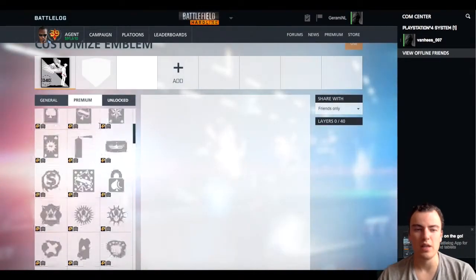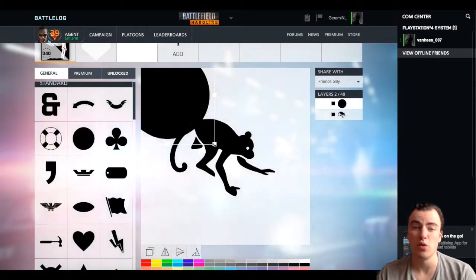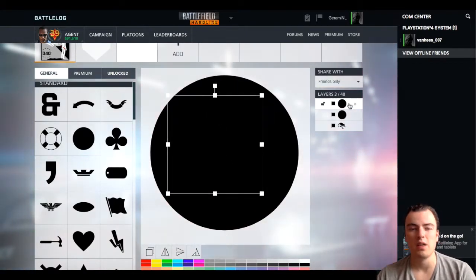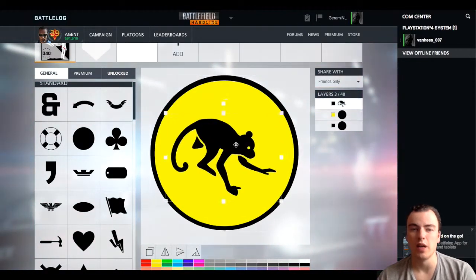So as you can see in this little example of this editor, I'm not going to do that much stuff. I can't do that much because I'm not so good at it, but here I'm Monkey, because I'm Monkey Business Gaming. Put a yellow circle around it — that's about it, what I can do.